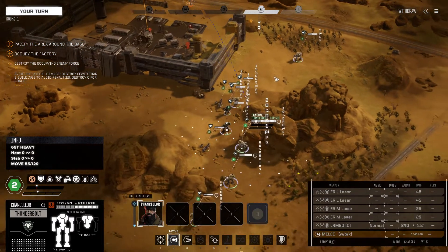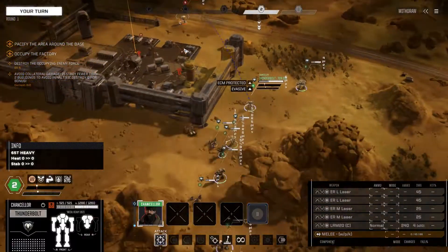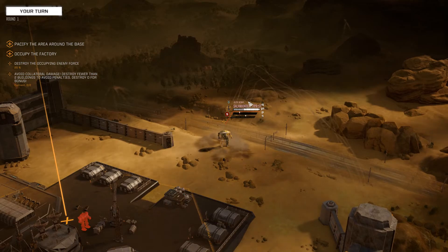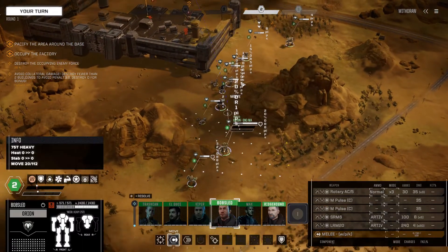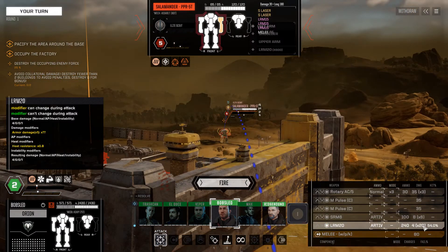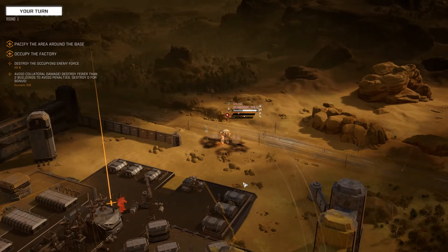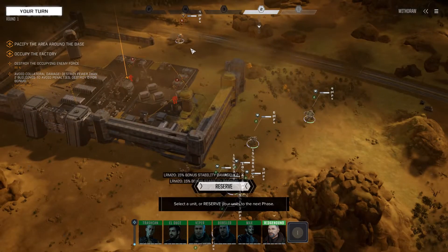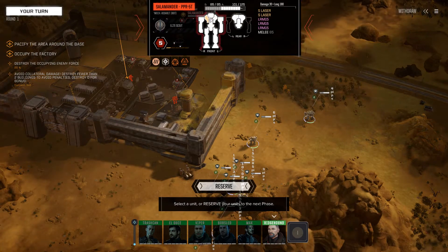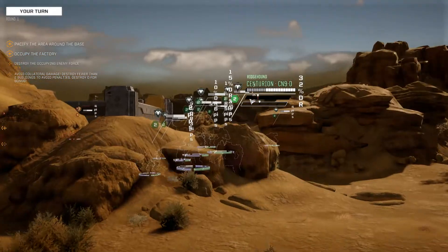Let's get the Thunderbolt moving first since he can go a little farther. We'll do some indirect fire on that Salamander — probably won't have the best effect, just a 25% chance to hit. We made about 8 contacts there, maybe 7. Orion moving up — LRM 20 with Artemis 4, a little better chance to hit. Just getting a little bit of light chip damage on that mech — about 80 points worth. Not bad. For 2 LRM 10s that really could be worse.